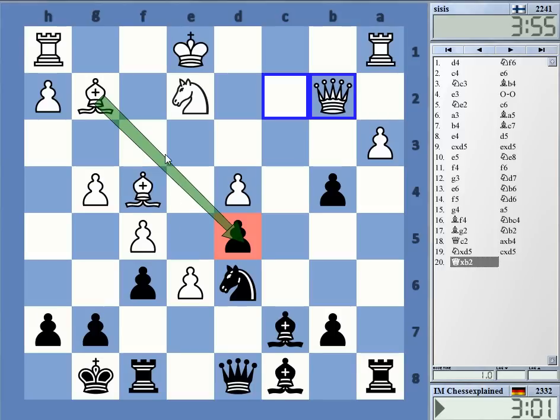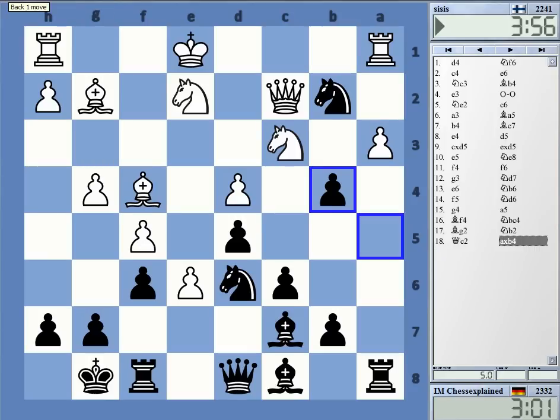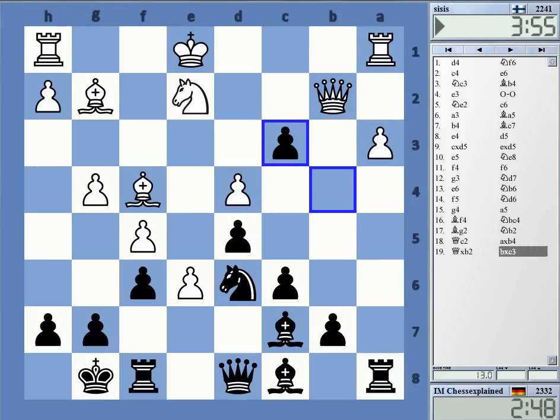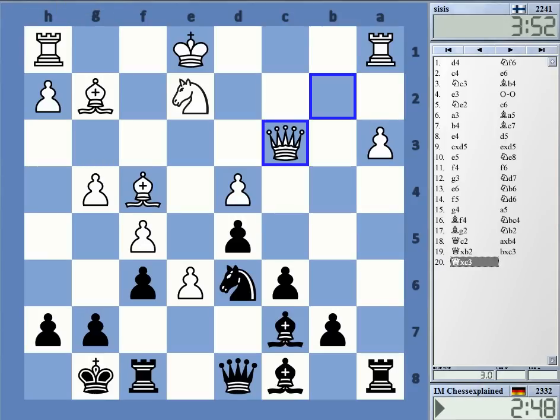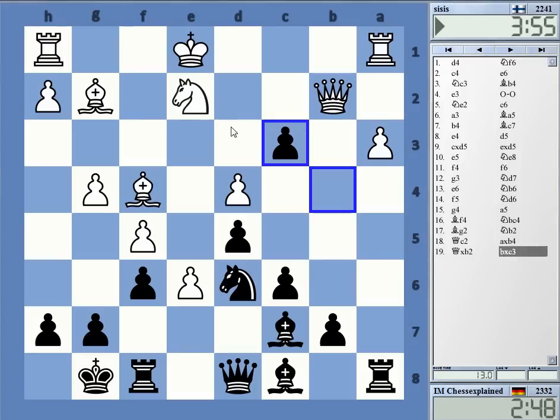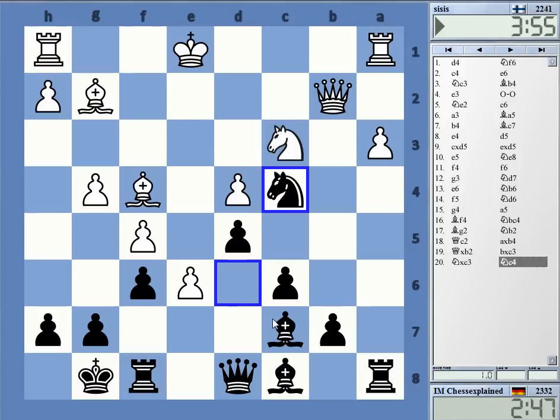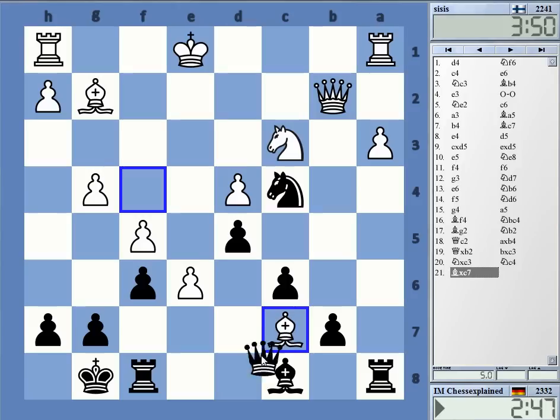Okay, but he played this, as usual, in one second. Takes on c3, and this in three seconds — blundered the queen. So knight c3 is probably what needs to be done, with knight c4 maybe. You must move the queen — this is not really great. Yeah, he probably must do this.